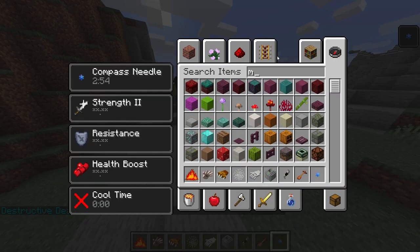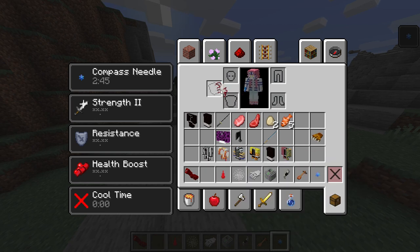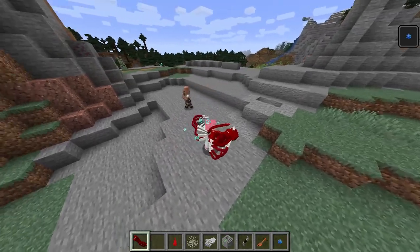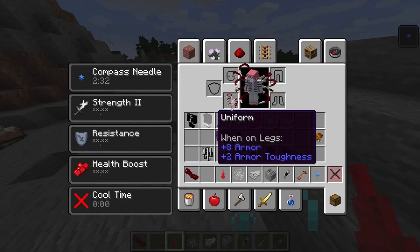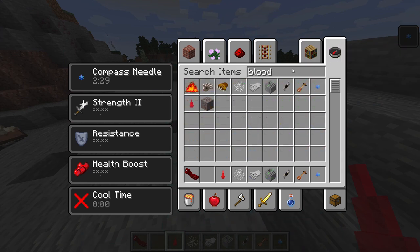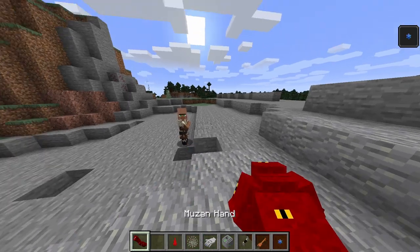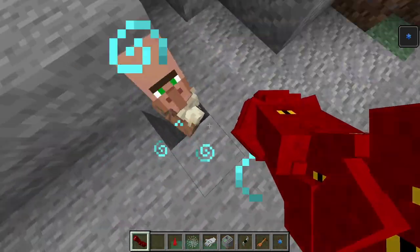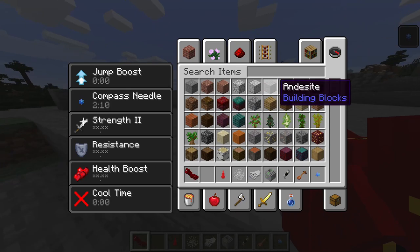Lastly, but not least, we have Muzan's hand, Muzan's blood demon art, and Muzan's tentacles. We have his arm right here — it's literally just an arm. Then blue blood demon art from Muzan — I think that's just Muzan's blood. I'm not 100% sure if you can absorb blood with it. Wait — what is he doing to the villager? I don't know what he's doing to the villager. I think that's it for that.